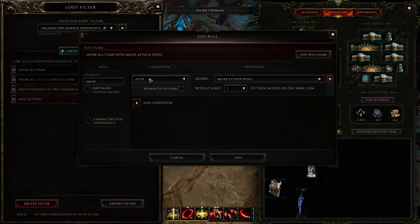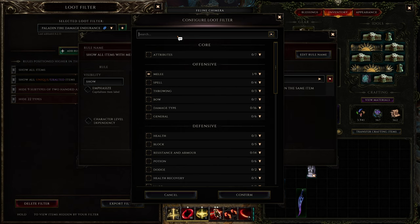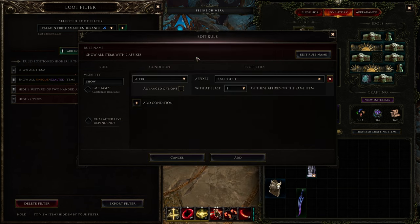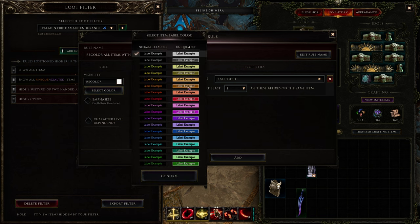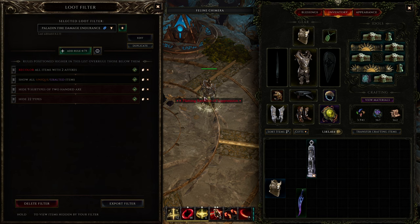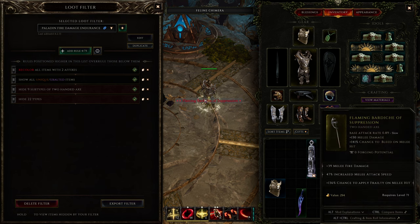Basically what this says is: if the item has melee attack speed, or at least one of the selected affixes - I can add more, for example melee fire damage - if it has at least one of these two, the item will show. But since it already shows, I want to recolor it so I can see on the ground that it's a good item. I'll recolor it red, and now the item turned red because it has melee fire damage and increased melee attack speed.